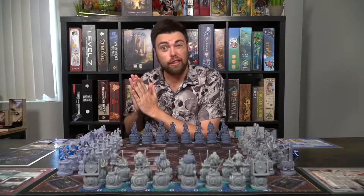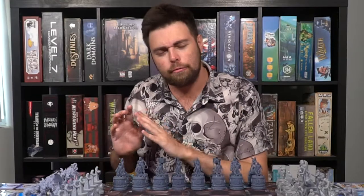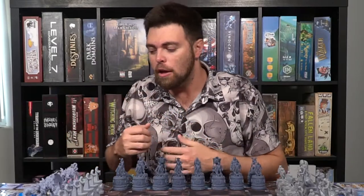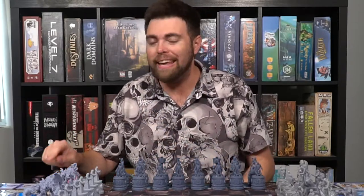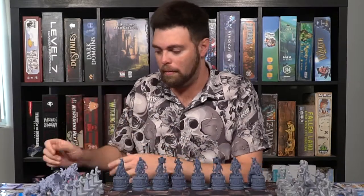On your turn you follow the three phases, starting with the boost phase where you roll the die, select one of three different things you can do, and perform that action. The three options are your class ability — such as the necromancer bringing characters back to life or the Vikings sacrificing to gain a benefit — or gaining different cards like ritual cards or necronomicon cards. Boosts require a roll of six or more, and if you roll a five you can add a plus one for every two pieces you've lost.